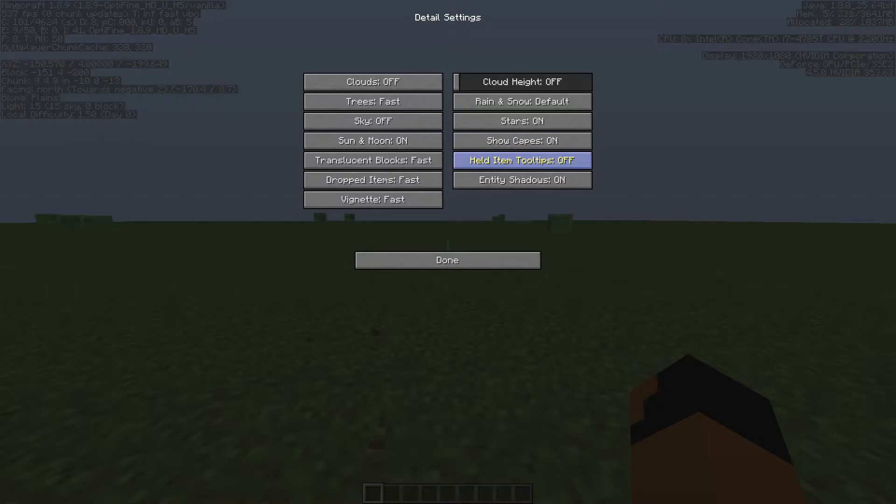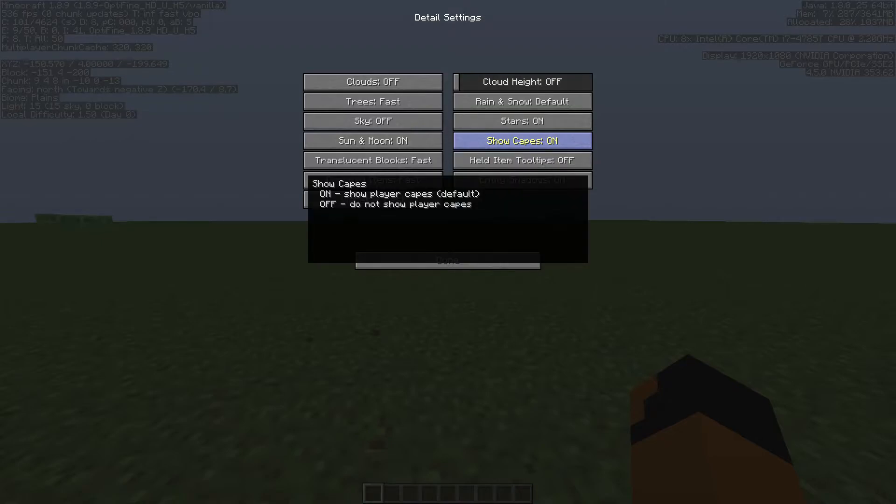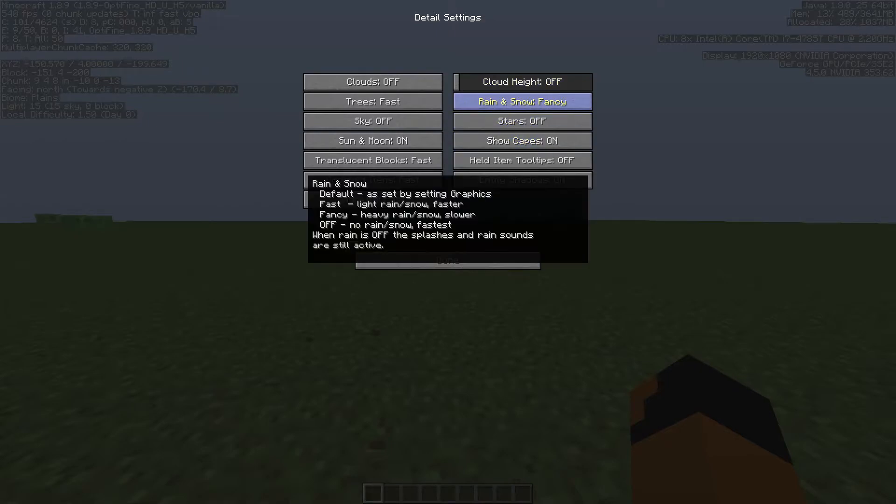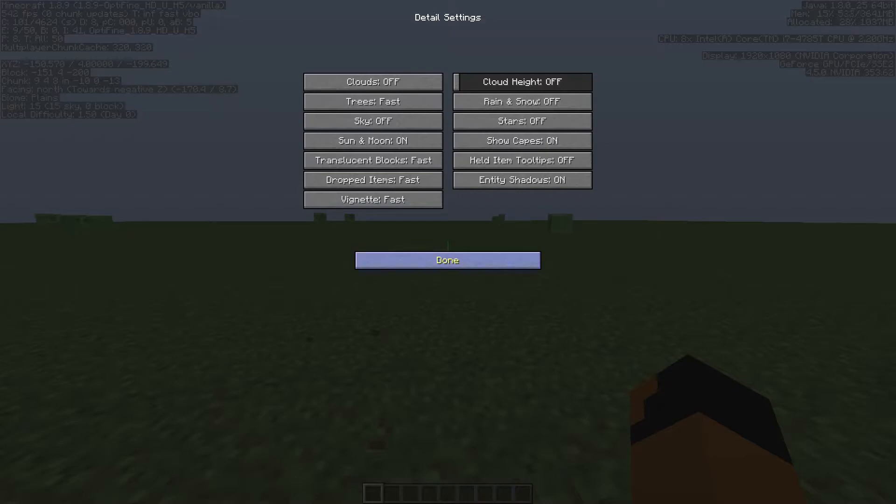Turn held items and dim tooltips off. If you want your capes on, go ahead. Stars you can keep on if you want, but if you have a different texture pack, turn it off. Rain and snow you can keep off — people don't use rain or snow because they don't really play default maps.